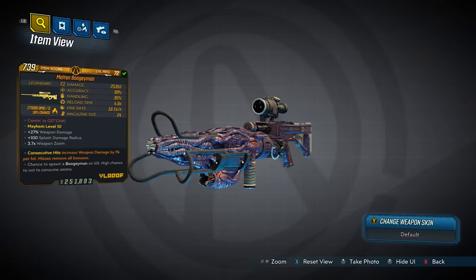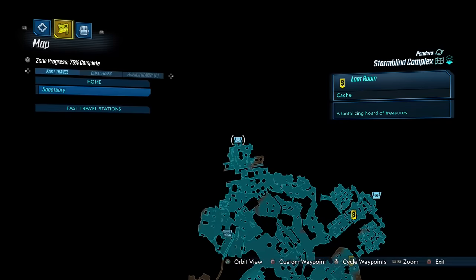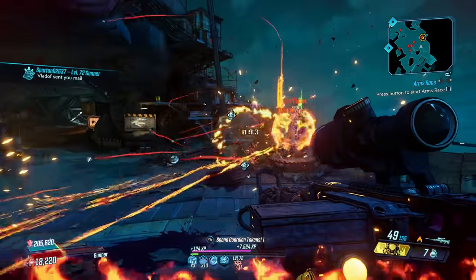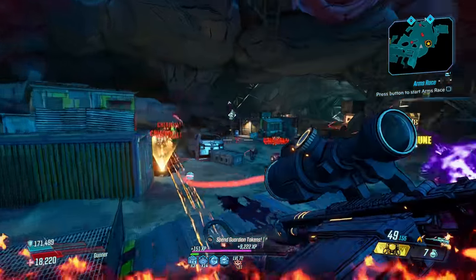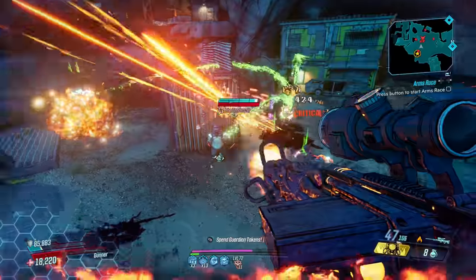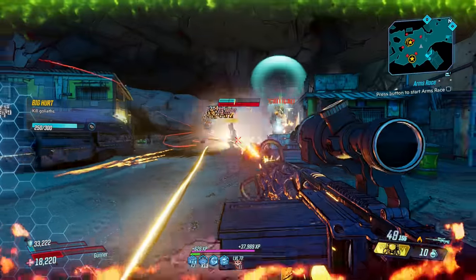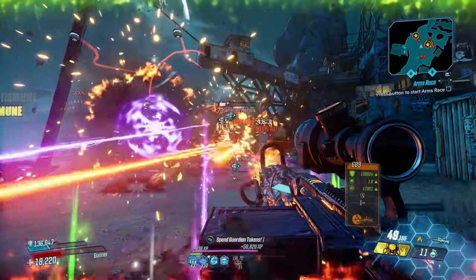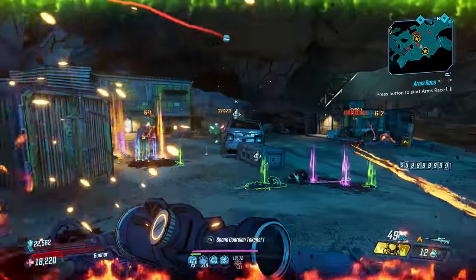Next up, the Boogeyman — an elemental Vladof sniper rifle that's exclusive to Arms Race, with an increased chance to drop from a specific chest. With the Boogeyman equipped, you'll be staying alive as you blast your way through countless enemies with explosive laser beams. It synergizes extremely well with Moze due to it always dealing splash damage, and its unique effect of rarely consuming ammo pretty much guarantees you'll never have to reload, even when equipping the more powerful times-2 variant.